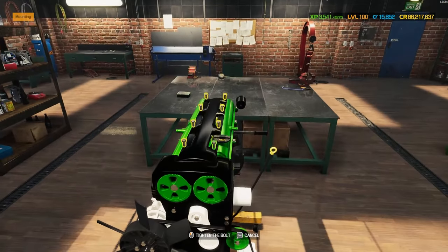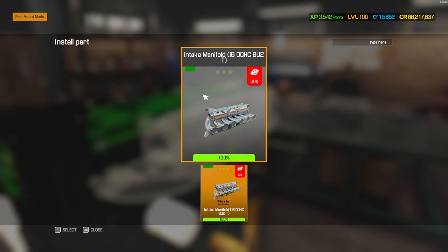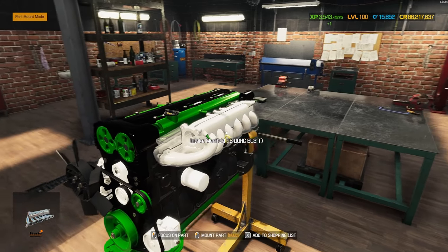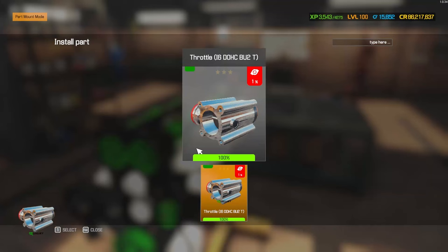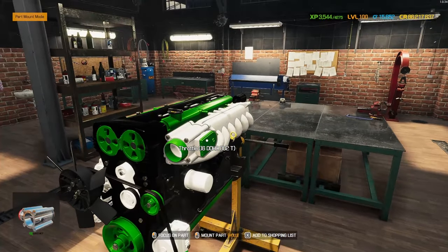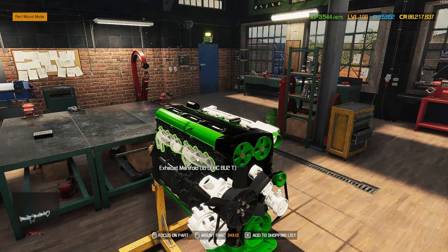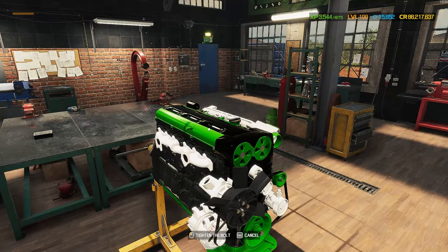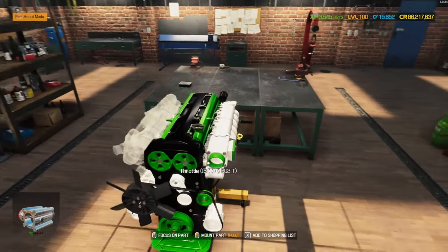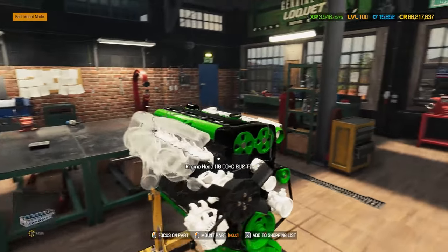That top cover keeps the cam gears visible with that lovely bit of green — thank you very much Multiply, absolutely fantastic. Then the intake manifold in green and white, and the throttle body also in green and white. We're keeping all the metal parts on top the same color as that tubular framing. There are a few BU2 options from Multiply but I decided to keep it mostly stock. Exhaust manifold for the BU2 turbo in white.